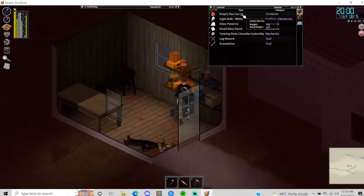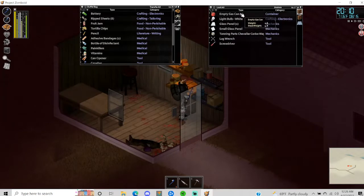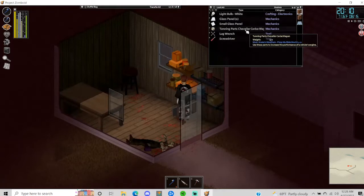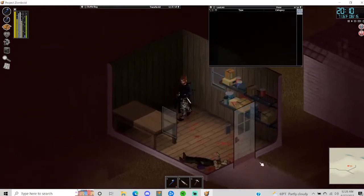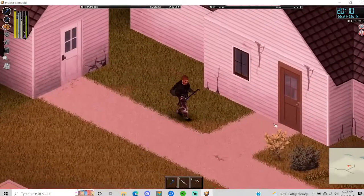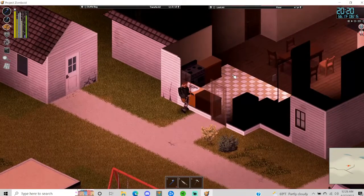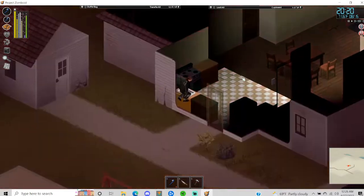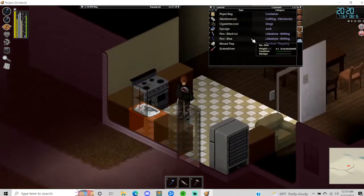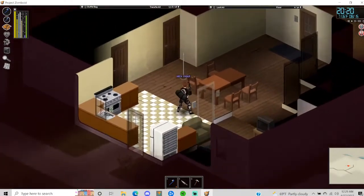Three gas cans — wow. Ooh, some more nails too. I'll just throw them in the trailer. Let's check the house — this is where we're gonna stay tonight. It's already 10:20 — close that window, get some lights on.